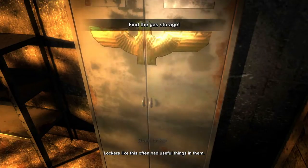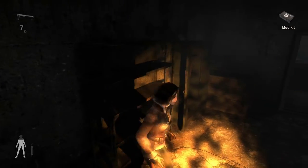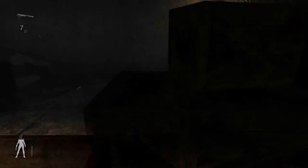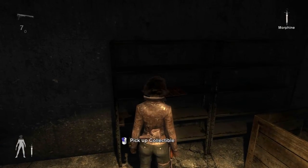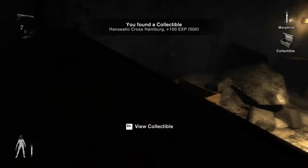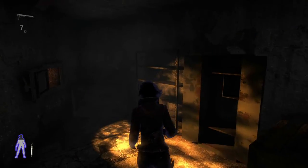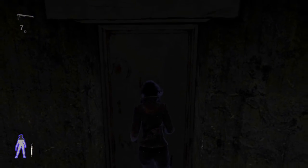Lockers like this often have useful things in them. Why would they have an American pistol? Come on Violet, you can do it. More morphine and a collectible! I can see how to cross — very nice. Listen to that music, it's very creepy and eerie.